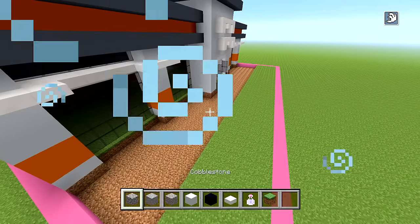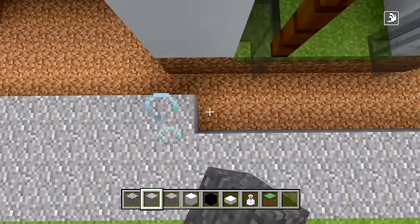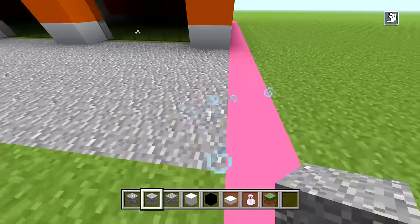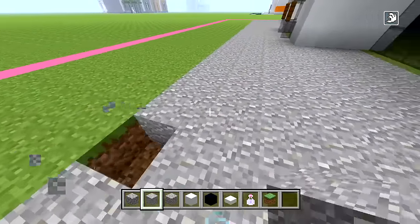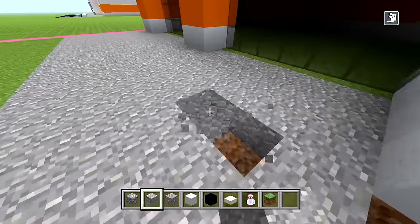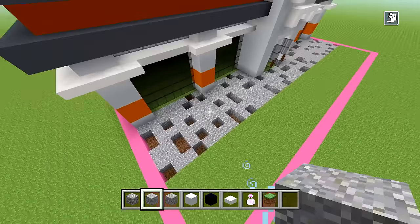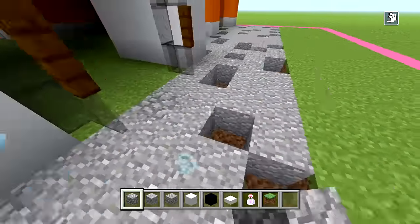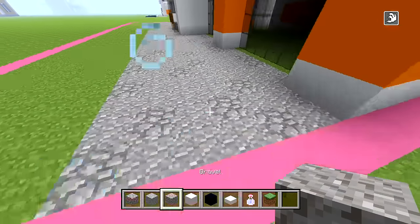Switch to andesite and completely fill in the walkway area. Then cut out random holes and fill them with cobblestone first, then cut more holes and fill with gravel for texture variation. That gives the walkway a natural, mixed-material look.